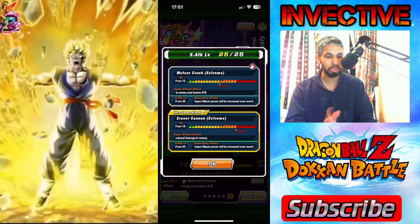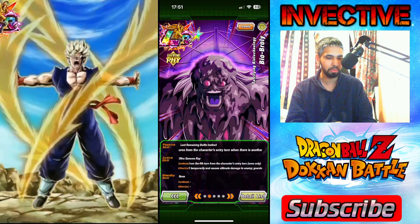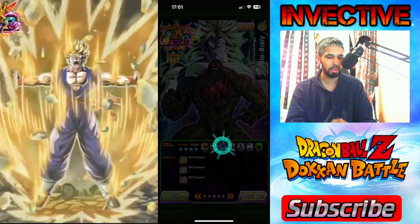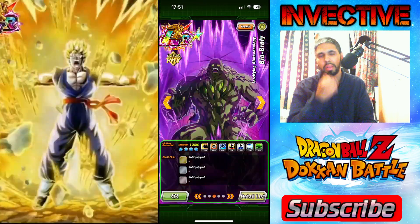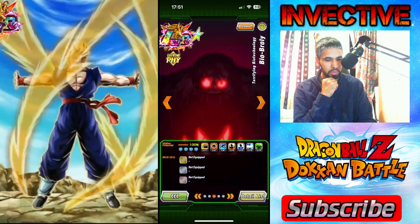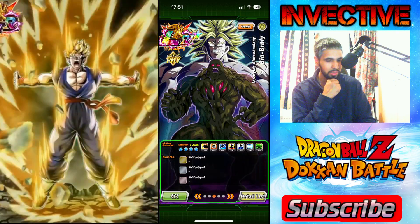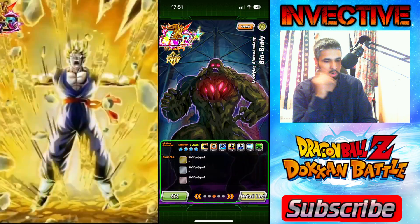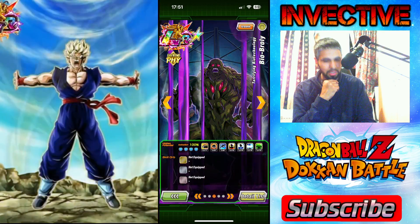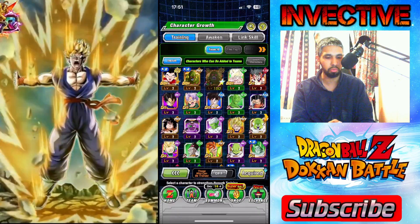On his super attack he greatly raises attack for one turn and lowers enemy attack, then greatly raises attack and defense for one turn — that's why I gave him additionals. His build is 11 additional, 9 crit, and 6 dodge. I might change it to 15 additional and 6 crit — he's so tanky he might not even need the dodge. I'm still deciding on equips, but LR Bio Broly is a great unit.